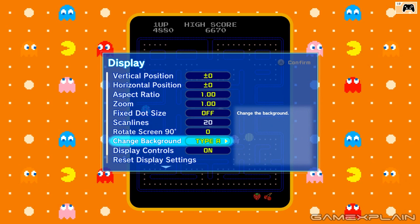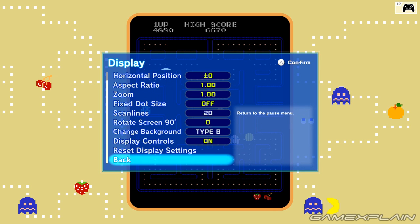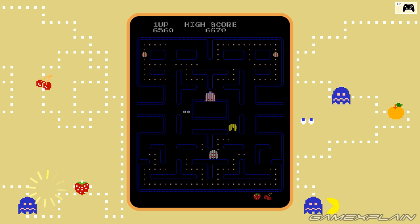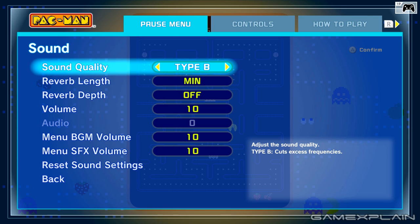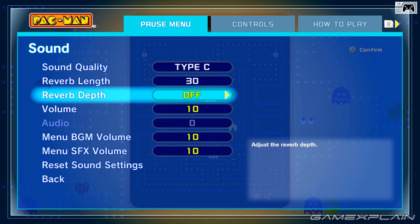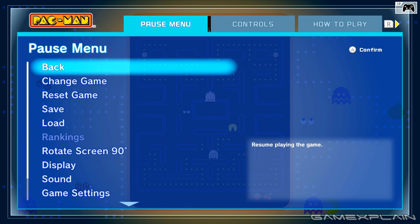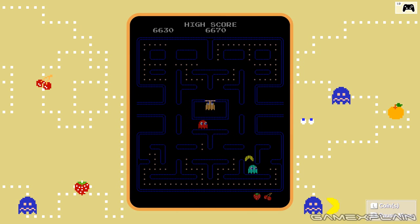You can also rotate the screen, change the background type, toggle display controls on or off, and reset all settings. With scan lines on, that's a little more how I remember Pac-Man looking back in the day. In the sound settings, there's what looks like an equalizer, plus reverb length, reverb depth, and overall volume controls for music and sound effects separately. Adding some reverb does make it sound a little more authentic — like you're hearing it in an arcade.